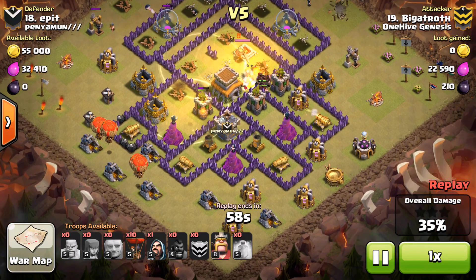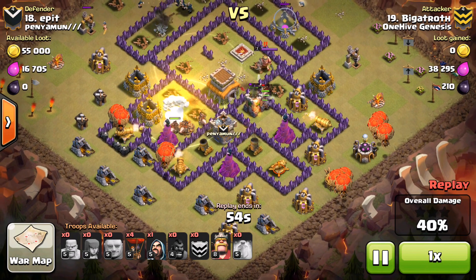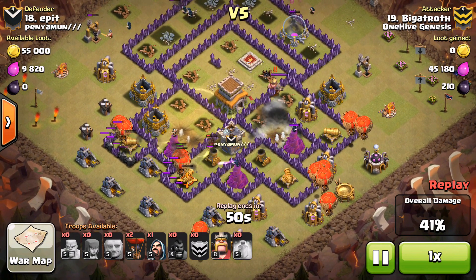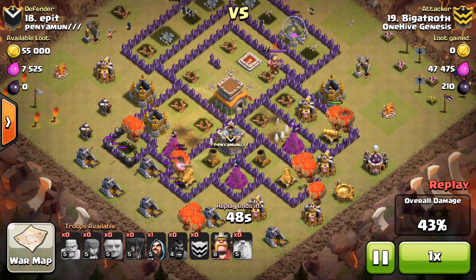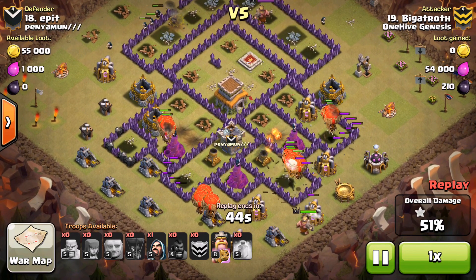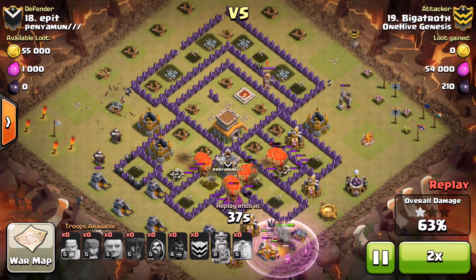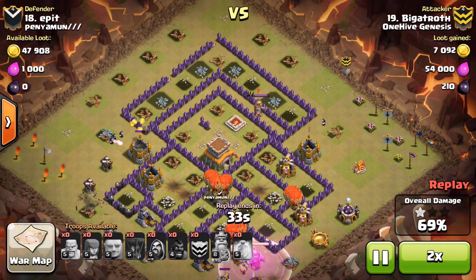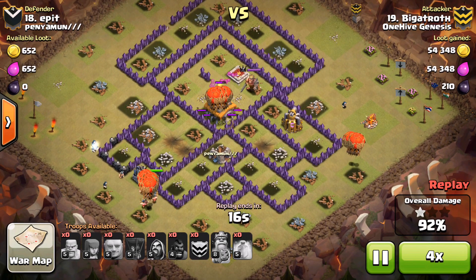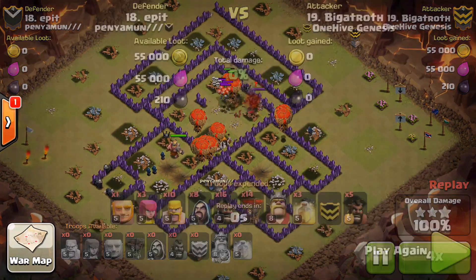He drops a heal at the bottom but the bombs are going to wipe them out. Here come the balloons on the back side — probably could have been earlier with the balloons since all the air coverage was already wiped out. But all those balloons have is a few wizard towers left, and that's not going to stop them. The king's drop helps clean up a few wizards, everything gets absolutely wrecked — beautiful attack, beautiful reverse holo. Good job Big.